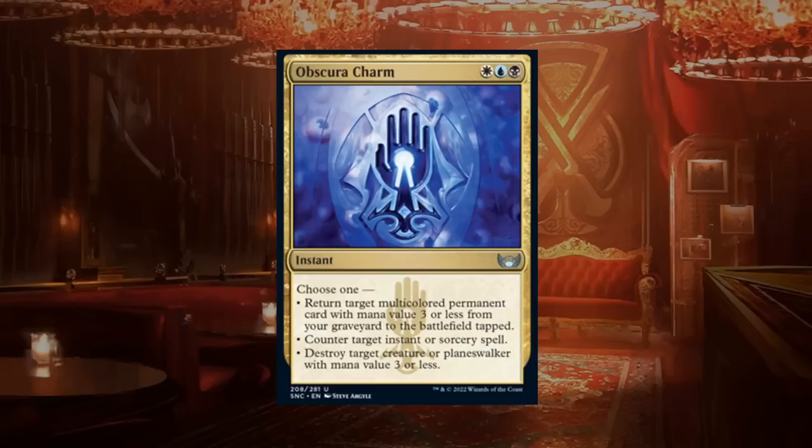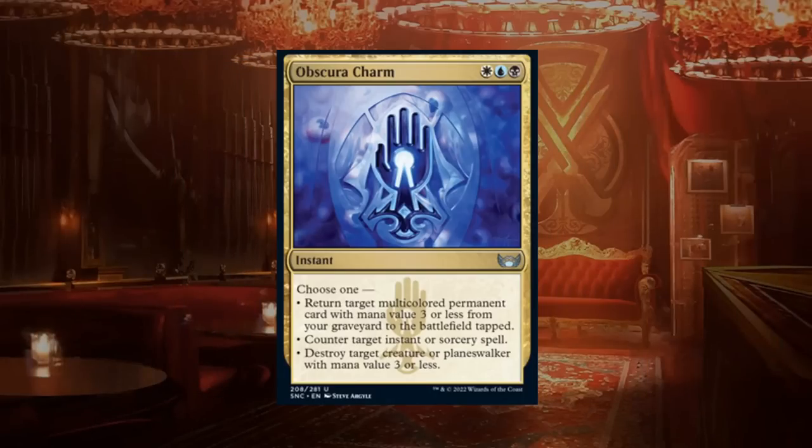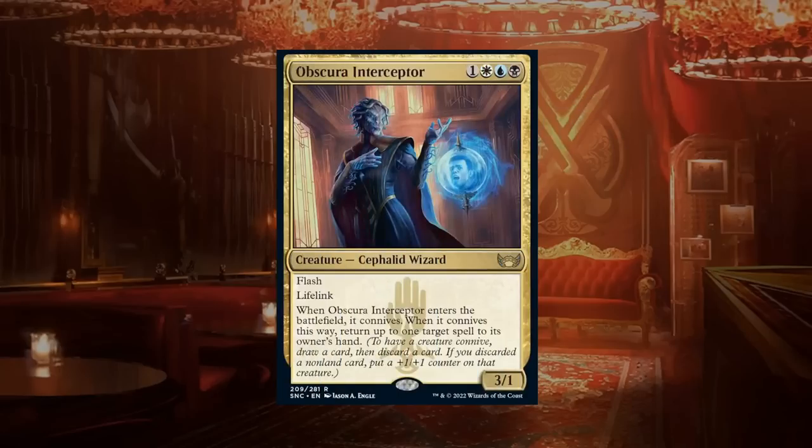Obscura Charm gives three options: return a target multicolored permanent with mana value three or less from your graveyard to the battlefield tapped; counter target instant or sorcery; or destroy a creature or planeswalker with mana value three or less. These are essentially a Negate and an Eliminate, which are both fine cards but usually cost two mana, making this a bit overcosted. Still a card I'll play in these colors given its flexibility, but can't go higher than a C.